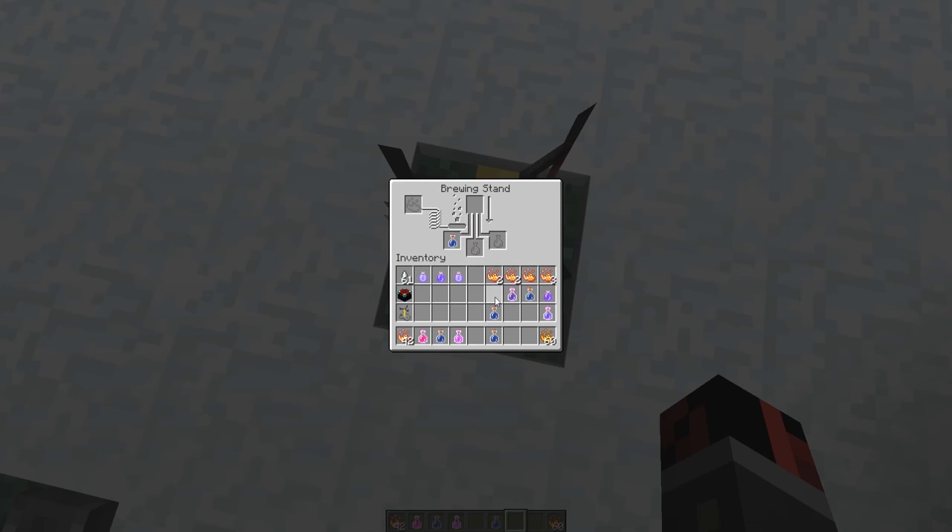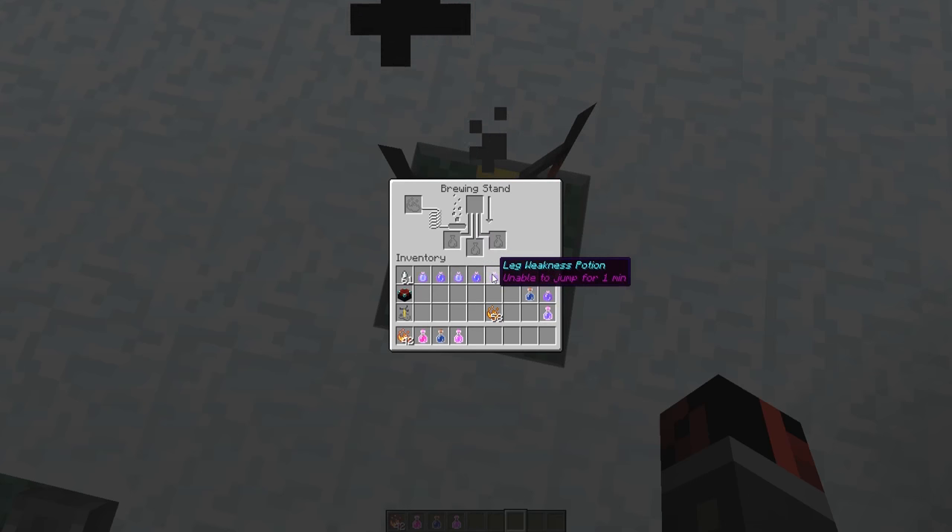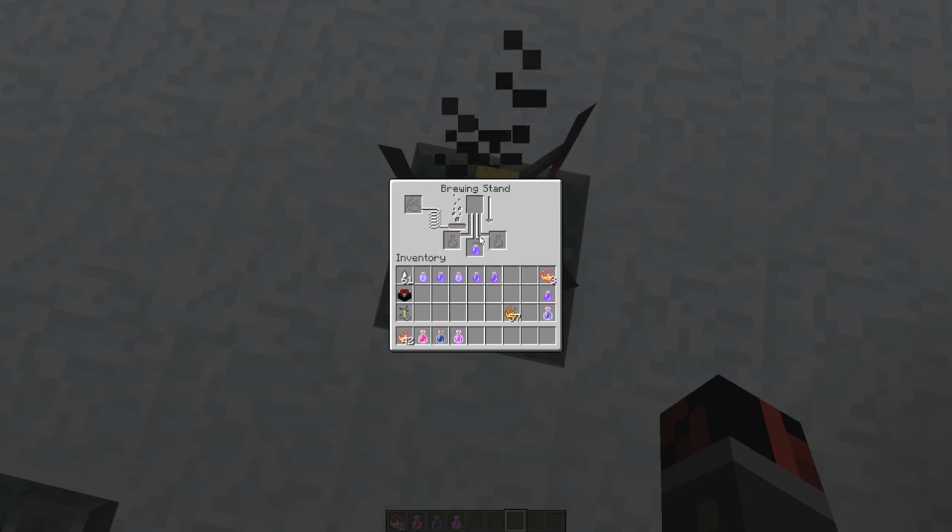Place exactly 3 water bottles in the 3 slots, one blaze powder, and 2 enchanted powders on top to craft a super saturation potion — it gives you a saturation effect for 10 minutes so you don't have to eat anything. For a leg weakness potion, use a potion of weakness (1 minute 30 seconds), one blaze powder, and 2 enchanted powders — this makes you unable to jump for 1 minute. Use an awkward potion, blaze powder, and one enchanted powder to craft a milk potion that removes all effects.